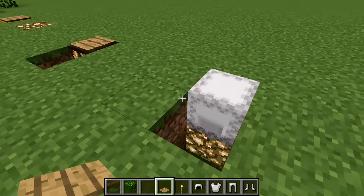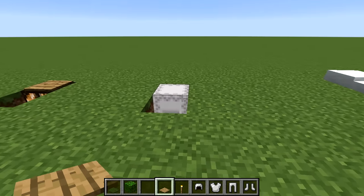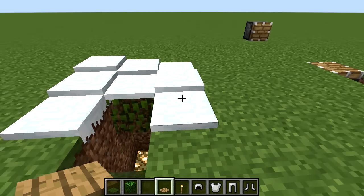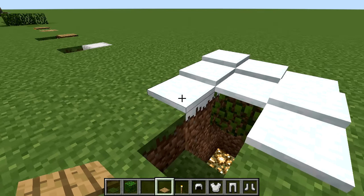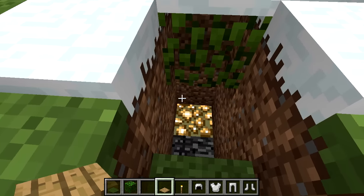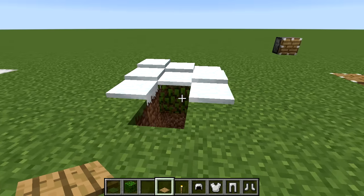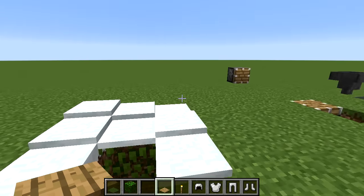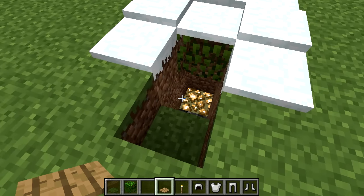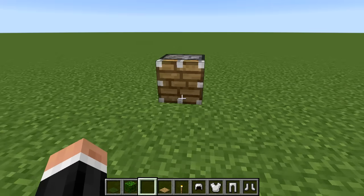Shulker boxes are expensive but very cool for hiding a little bit of light — just place a light source inside and you get some subtle hidden lighting. Snow layers are transparent as long as they're less than a full block thick. The only caveat is the light source needs to be about three blocks away, otherwise the snow will melt.